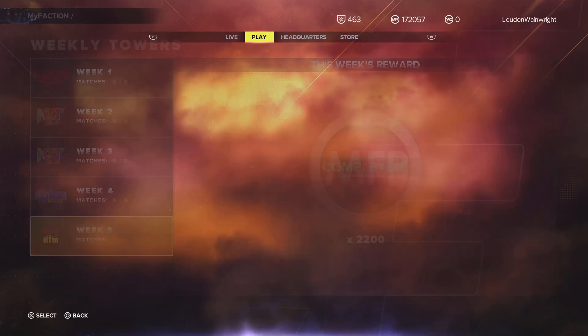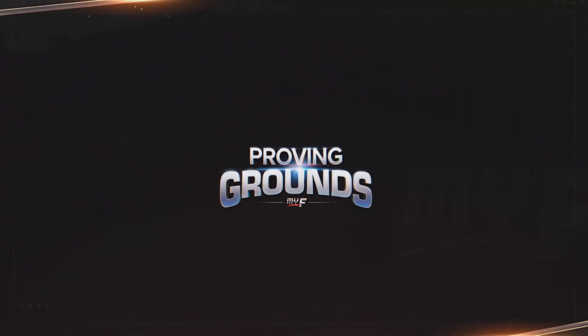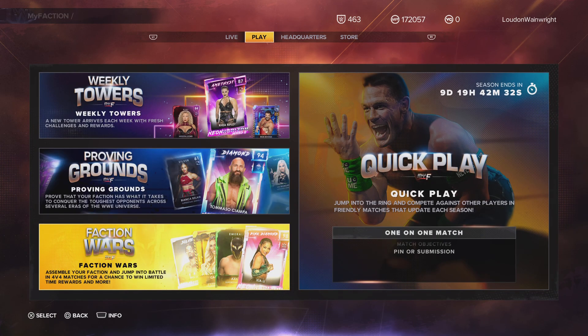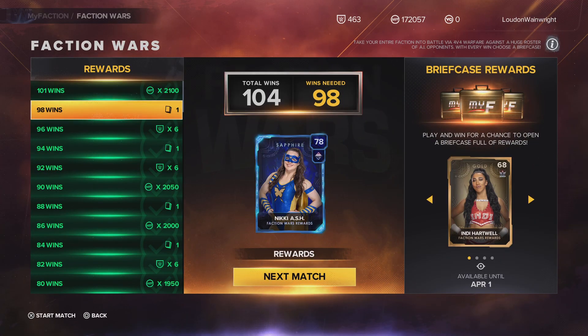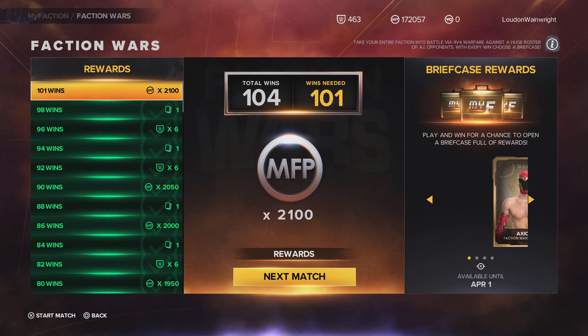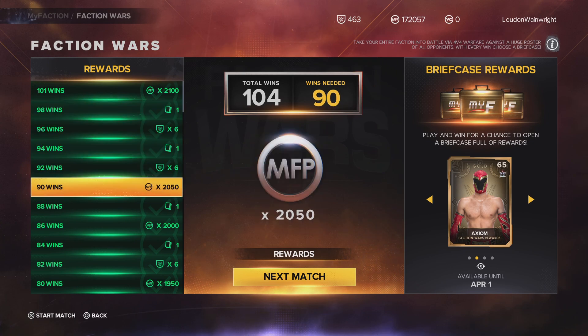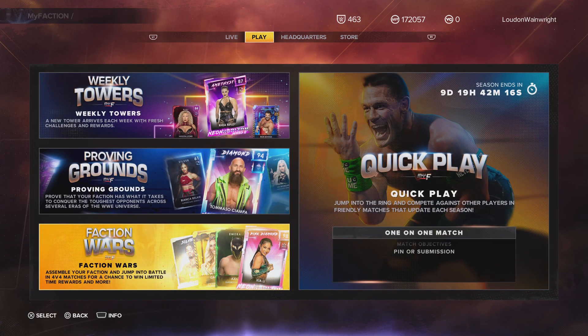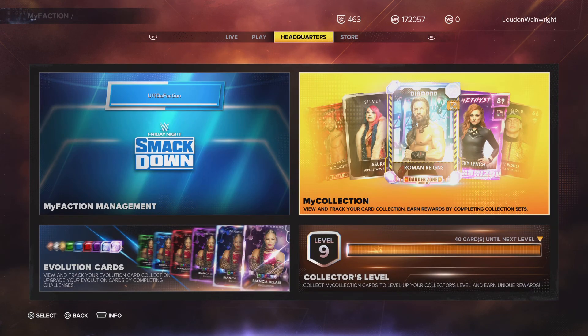All the weekly towers are finished. Proving Grounds — I already showed you this — finished with 90 medals in each. And then Faction Wars: I said 100 earlier but there's actually 101. I don't know exactly how many there are, I just know you need 101 wins to get the final reward. I did all of those.